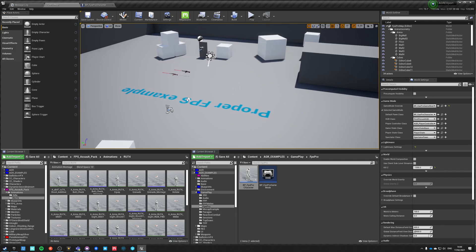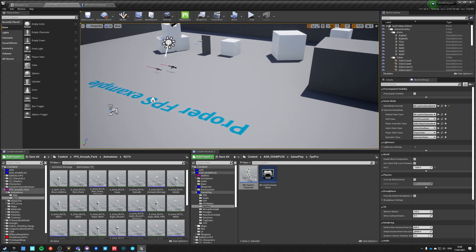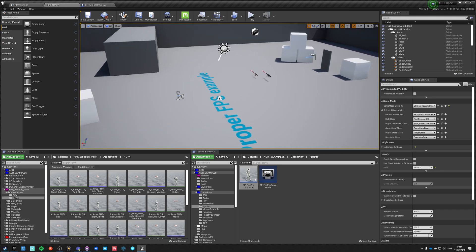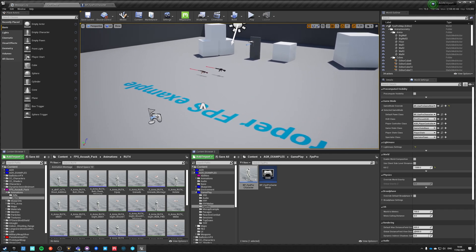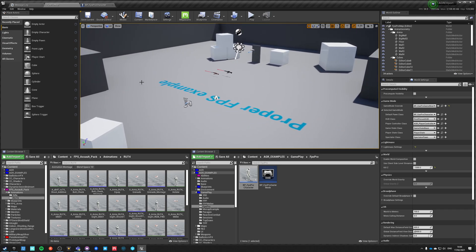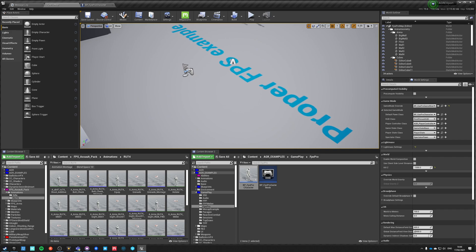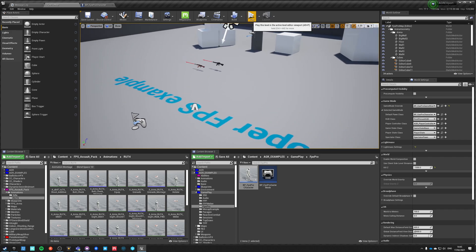I'm making a fast video on one of the requests from my Discord channel — this is a proper turn-in-place for FPP animation setup. We're not going to do a lot of work in here; we're just going to use the FPS Pro example we created in the previous tutorials.